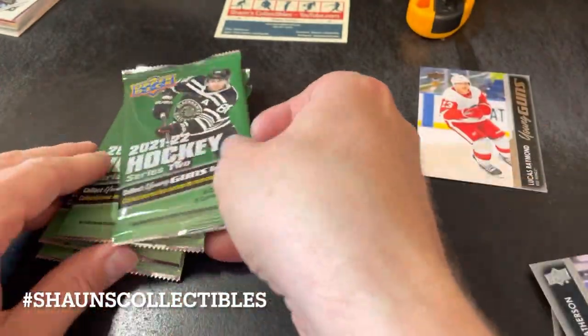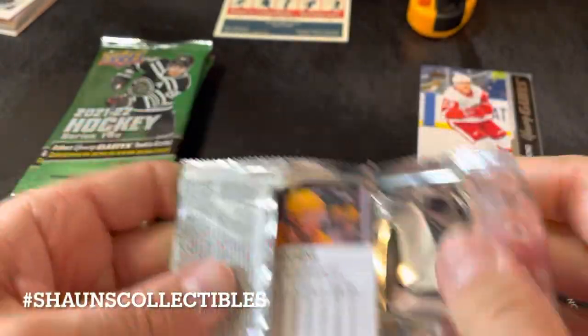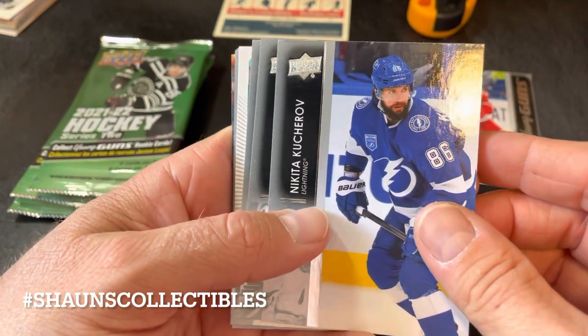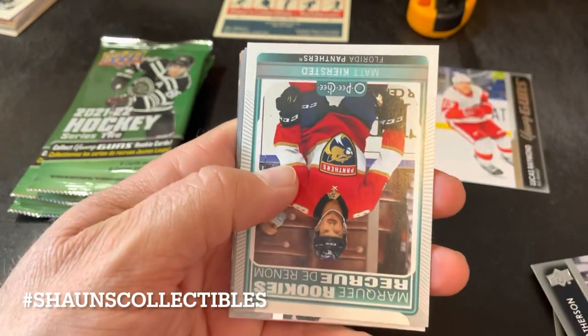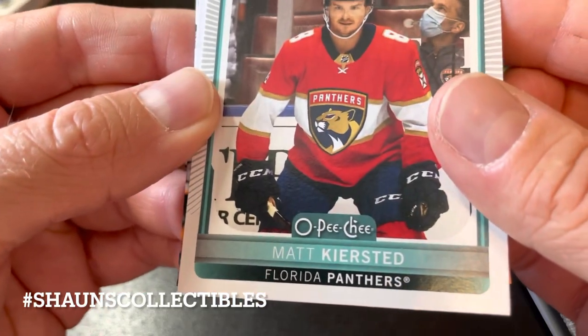Sam Gagne, Robin Lehner, and Kirby Dach. I picked the right box — there were four boxes at Walmart and I made the right decision. Nikita Kucherov, and we have a Marquee Rookie of Matt Kiersted.